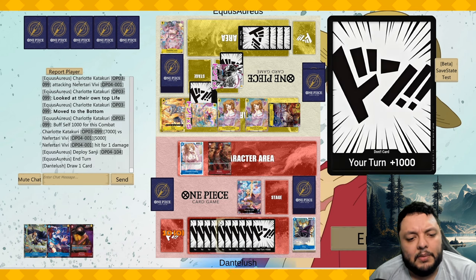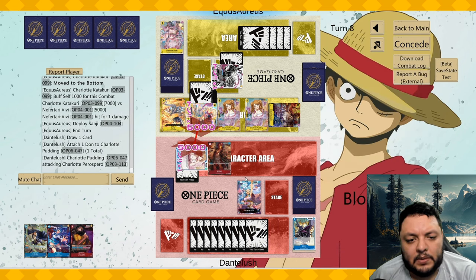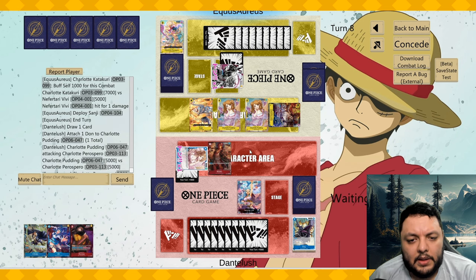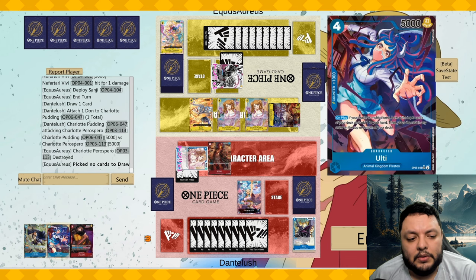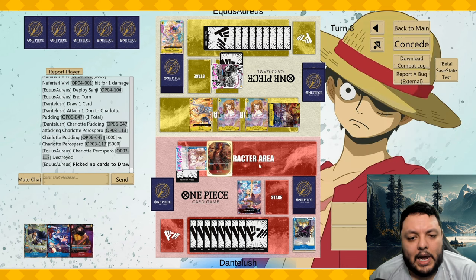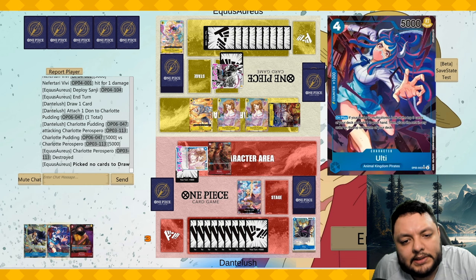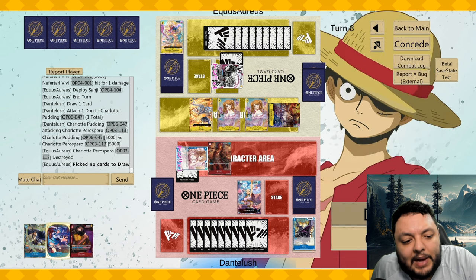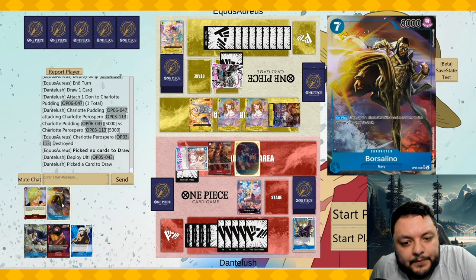The blocker might buy us a little time. Attack for five, see if he combos — he doesn't. Then attack with Chunks. Another option is if I draw the one-drop Law, I can play Ulti, draw a card, attack with Ulti, then play the one-drop and the other blocker. That feels like the play here.